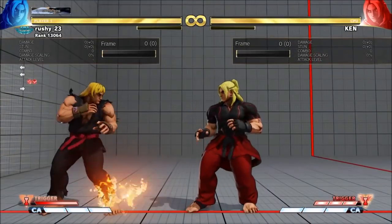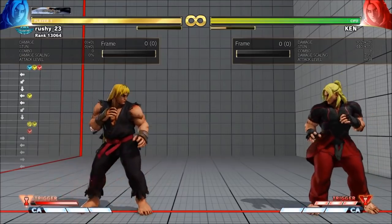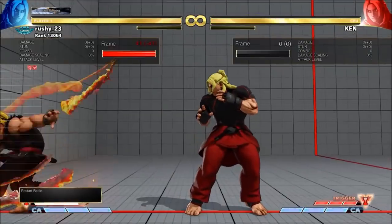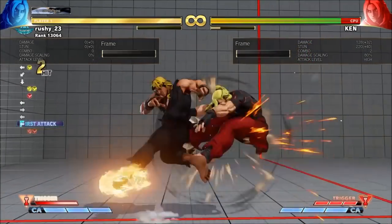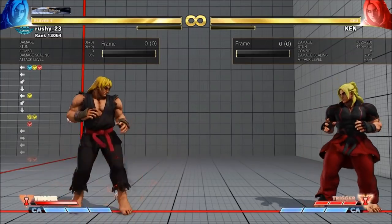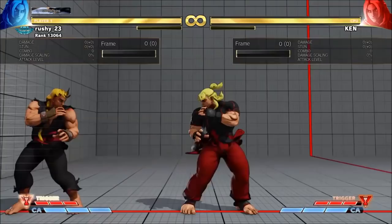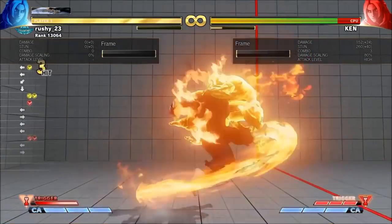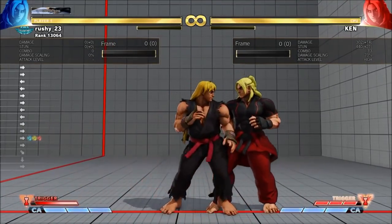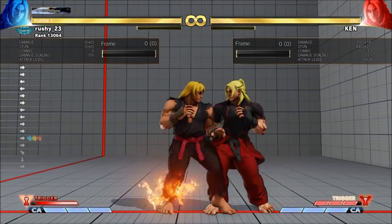You can also get EX tatsu consistently for 302 damage, which is the same as EX DP and same stun. But what's good to know is EX DP gives much better oki — EX tatsu doesn't give any oki in V-Trigger 1, so it's probably best to go EX DP. They both have good corner carry, but EX DP is probably the better option. The EX tatsu looks cool though — it's one of the only times you get medium kick tatsu into EX tatsu with Ken.